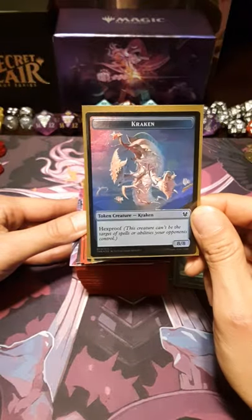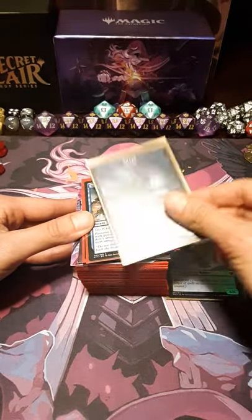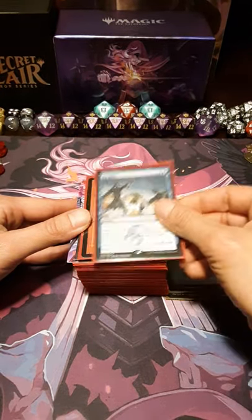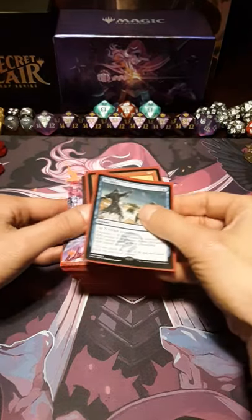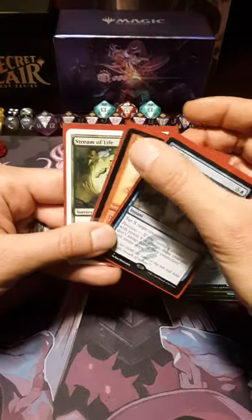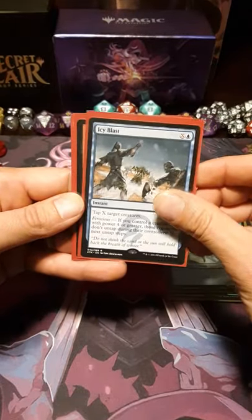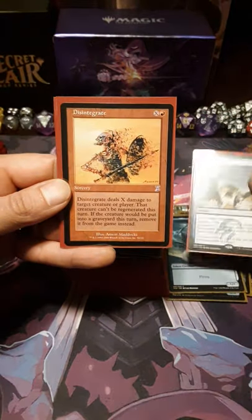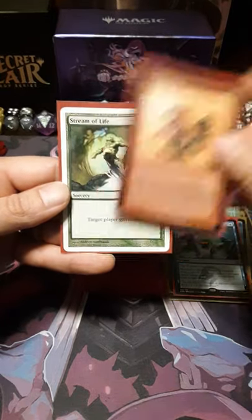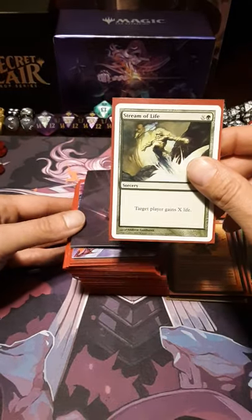A Kraken token from Theros. I figured, what deck do I have that runs Krakens? Well, this deck can. A Shock — be careful of these things. So these three cards right here I bought specifically for Ghidorah. I wanted it to have a Freeze Ray, a Flame Ray, and some sort of Green Growth Ray. So I got Icy Blast — it freezes my opponent — though it is not in the deck, it is a sideboardable. Disintegrate, because Ghidorah will roast your head off. And Stream of Life, because you never know when you want to gain some life, and Ghidorah can make that happen.